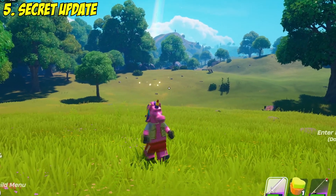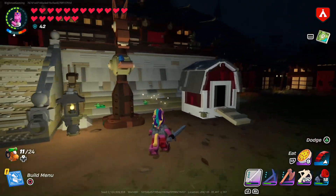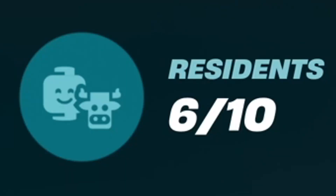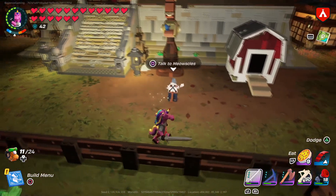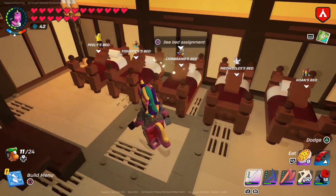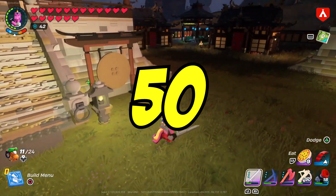There's an update in LEGO Fortnite that they didn't even tell anybody about. You probably know that the max number of NPCs per village increased from 5 to 10, but what LEGO Fortnite forgot to mention is that the max villager count across your whole survival world has also massively increased. Before the Farm Friends update it was only 20, but now you're able to have a maximum of 50 villagers across your survival world.